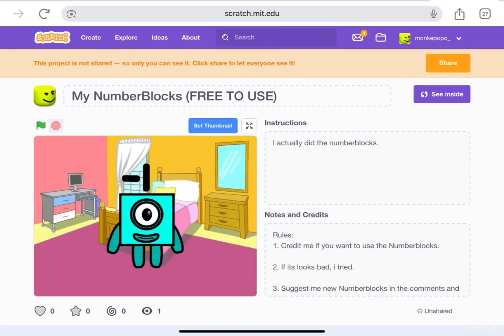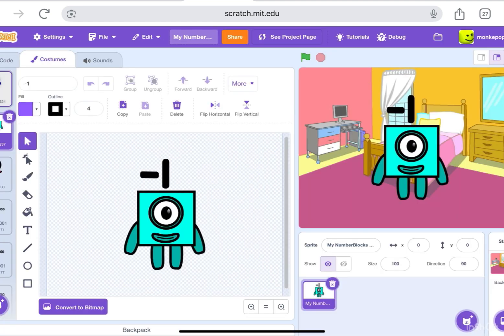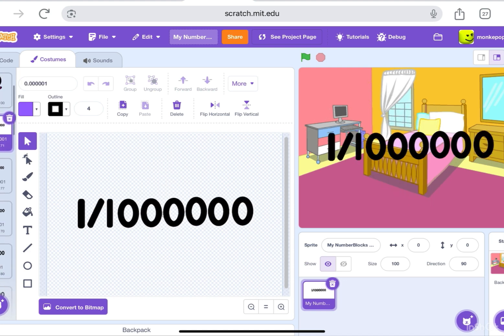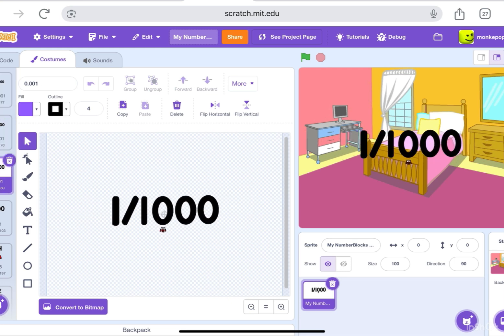Hey guys, it's me Adam. This is my Scratch Numberblocks, free to use. You may remember this from the previous video — season 10, episode 14. So far I have negative two, negative one, zero, one million which is so small you can barely see it — or not — one hundred thousand, ten thousand, one thousand.